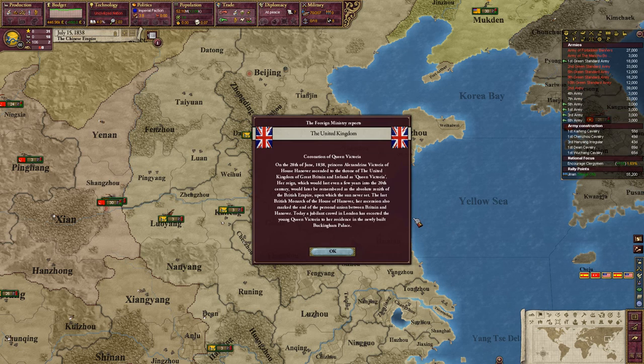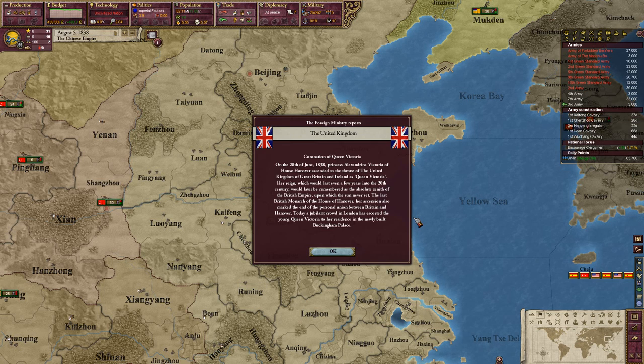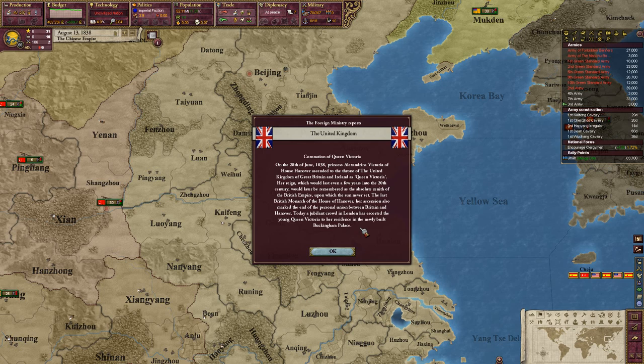In-game event: Coronation of Queen Victoria. Princess Alexandrina Victoria of the House of Hanover ascends the throne — the height of the British Empire, the last British monarch of the House of Hanover. Her ascension also marked the end of the personal union between Britain and Hanover. A jubilant crowd in London has escorted the young Queen Victoria to her residence in the newly built Buckingham Palace.